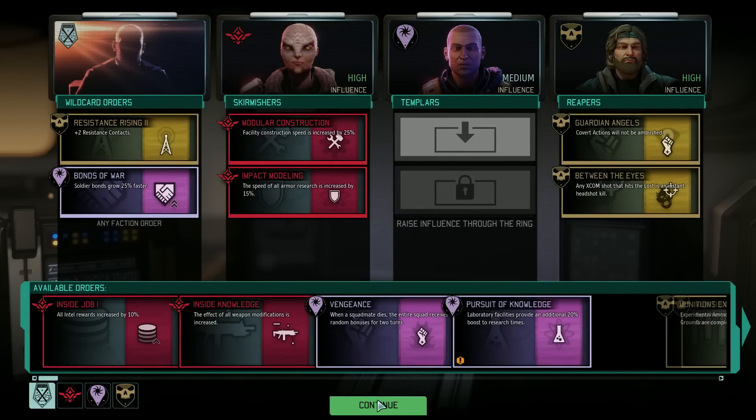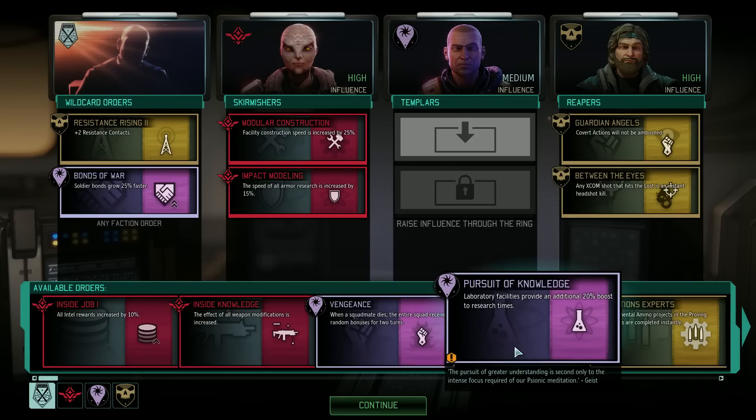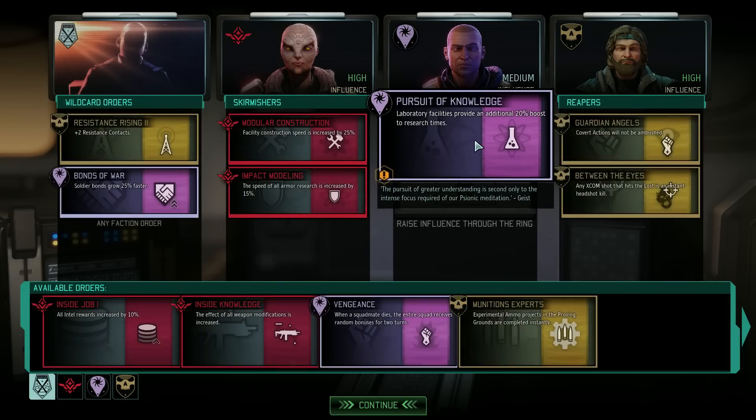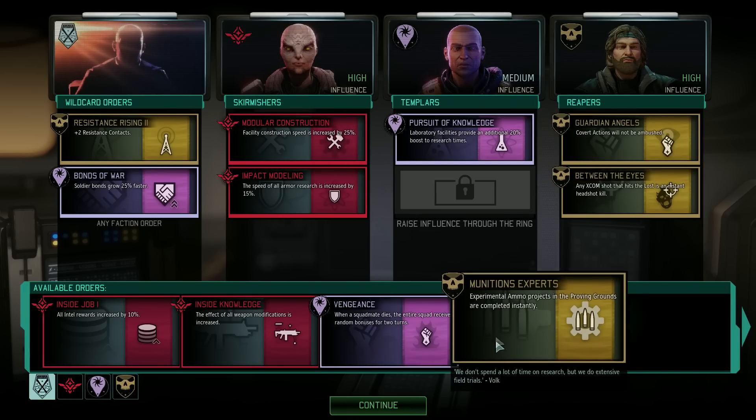Hey everyone, and welcome to the third and final entry in our XCOM 2 Resistance Orders tier list series. Today we're looking at the Templar Orders, and if you haven't seen the first two videos where we covered Reapers and Skirmishers, I recommend watching those first — they'll just provide a bit more context. Links will be in the description, and with that, let's get right into it.